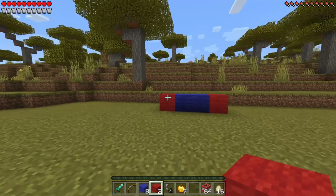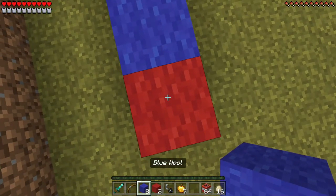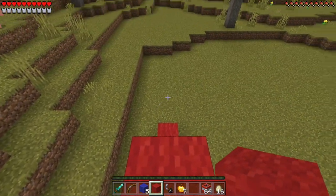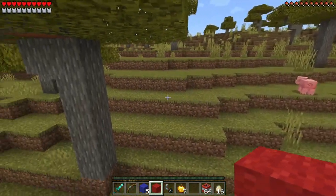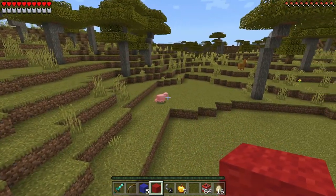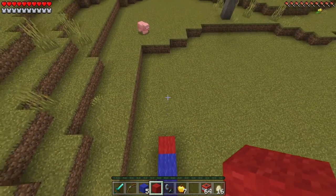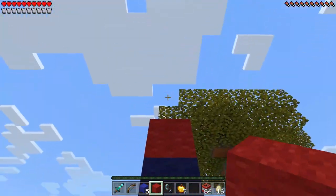Now we can go ahead, run, and jump on up, grab our blue wool, and place three of these on this side with one red wool right on top. Now we can look around and make sure nobody's watching us. I think that pig's watching us — look at him running! Oh who cares, he probably wants to know how to go there too. So let's jump on down — son of a billy goat, I completely missed that jump.